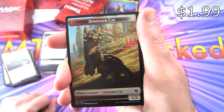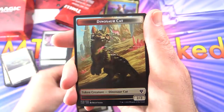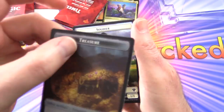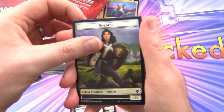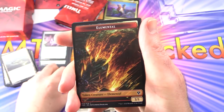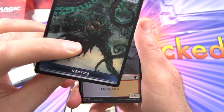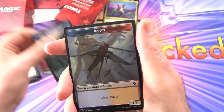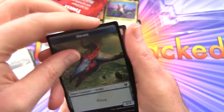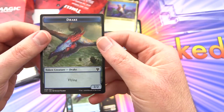Here we have a very cute dinosaur cat token. On the back is just a 1/1 bird. Dinosaur cat and bird — so I'm guessing you're going to be cranking these things out like nobody's business. We've also got a spirit 1/1 with flying, treasure on the other side; a soldier 1/1; a 4/4 elemental token; a 3/1 elemental; a 4/4 angel; an 8/8 kraken; a 1/1 insect — I'm guessing that's the one with the Locust God; a 2/2 drake; a human soldier 1/1; and another drake. Anything with a flying shark looks fun.